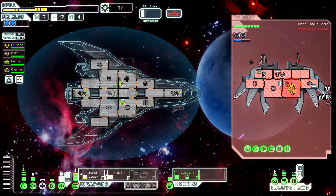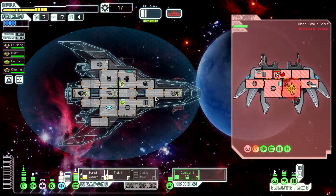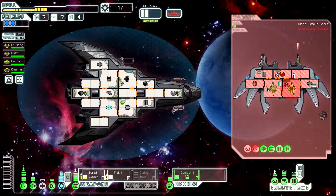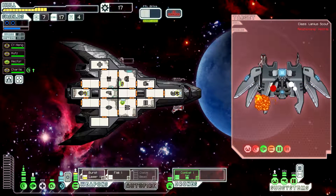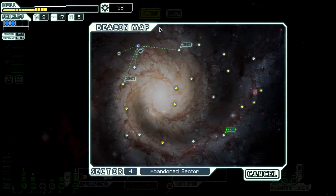So we can cloak now. Shields are down. We will not accept surrender. Now let's get the Burst Laser going for the weapons. Flak, keep going for the shields. Got him. Continue — 38 scrap, that's nice.